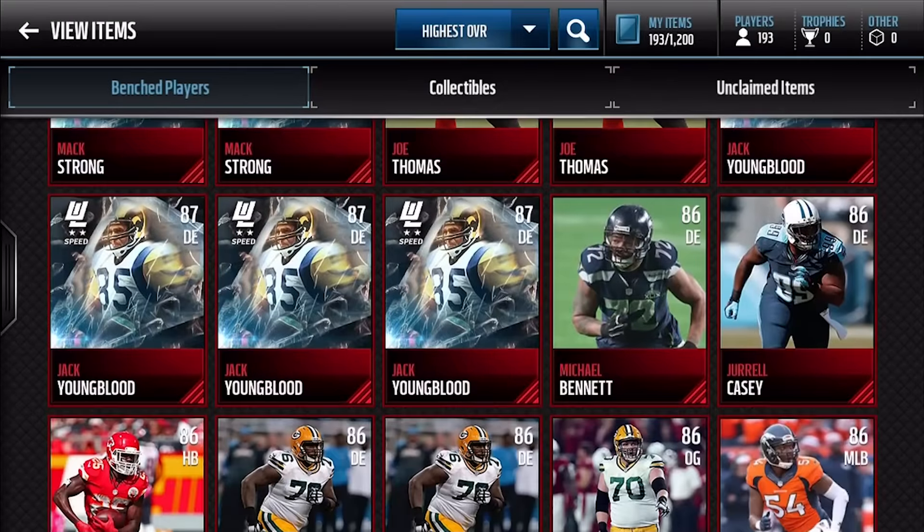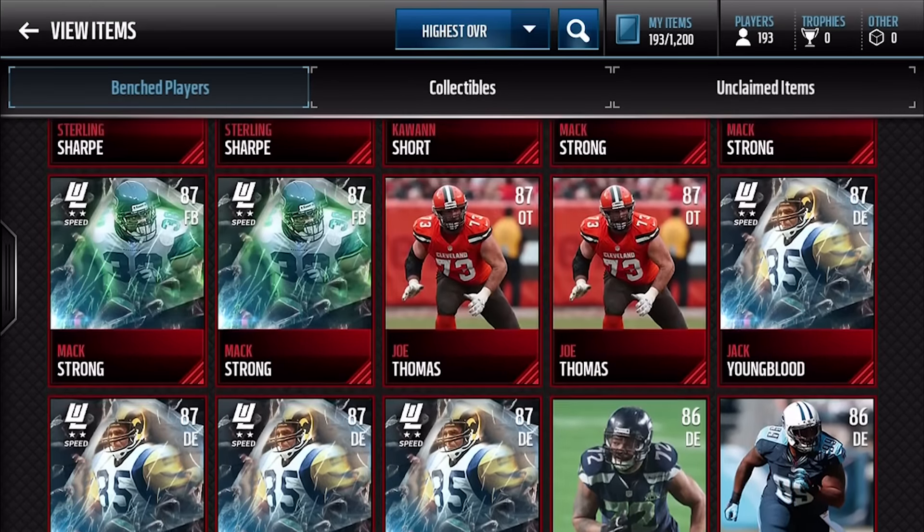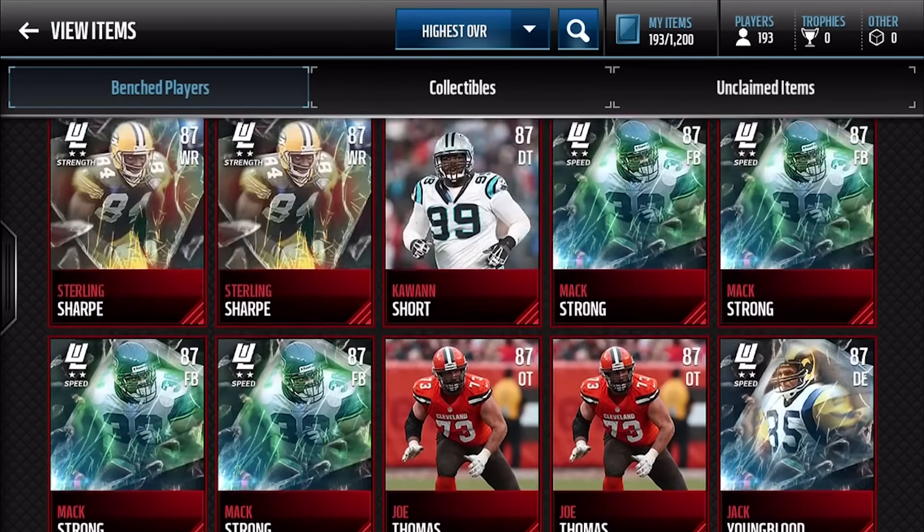Chris Johnson goes for like 99 mil on my server. Anthony Sherman's probably around 6 or 7 mil, and the other two — Brian Dawkins is about 40 mil, and I think Will Shields is about 15. So we get four 87 Jack Youngbloods right here, which isn't too bad.